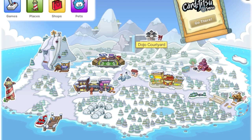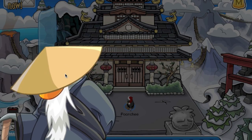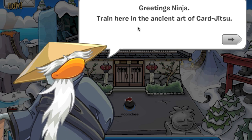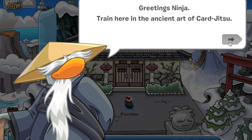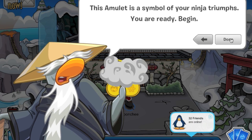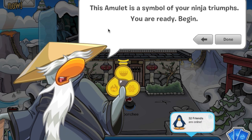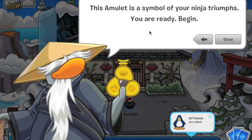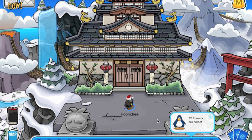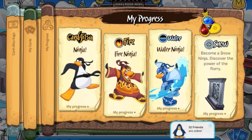Let's go to the dojo courtyard and automatically Sensei will pop up in his new outfit. He says: 'Greetings ninja. Train here in the ancient art of Karjutsu. Use these cards to match fire, water, and snow. This amulet is a symbol of your ninja triumphs. You are ready. Begin.' He does that for all the elements and you get a snow pack card - so you get more cards.